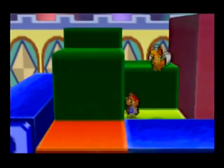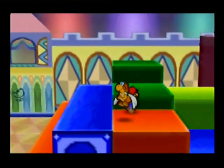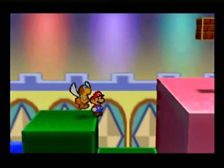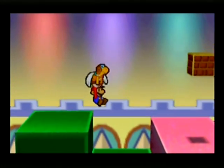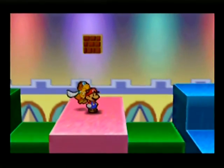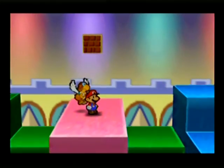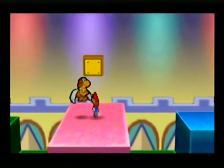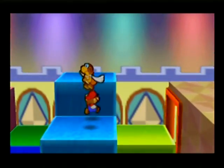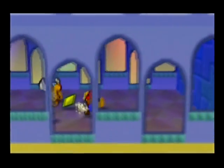You're going to need Parakarry out to do this part — it's really annoying actually. The block's moving, so you're going to want to use Parakarry to get up to the pink block and hit it for some coins. And if you go down here, there's a star piece, which is always a good thing to get.